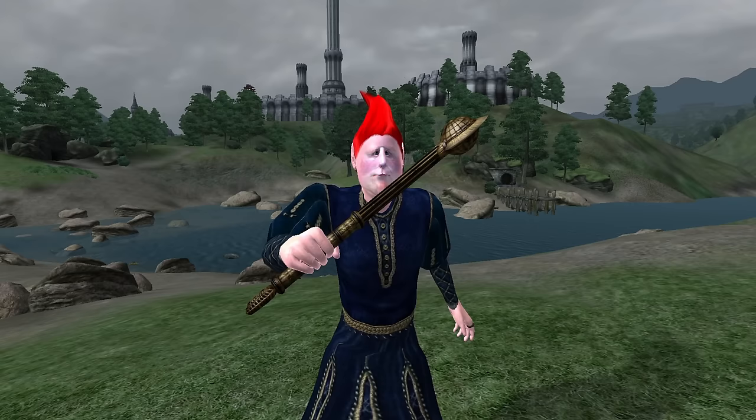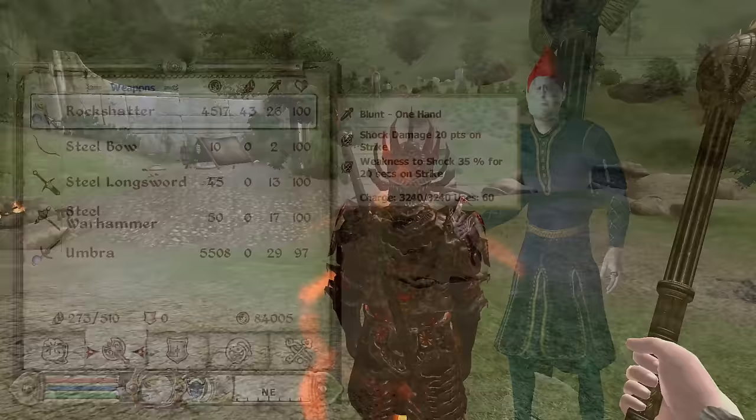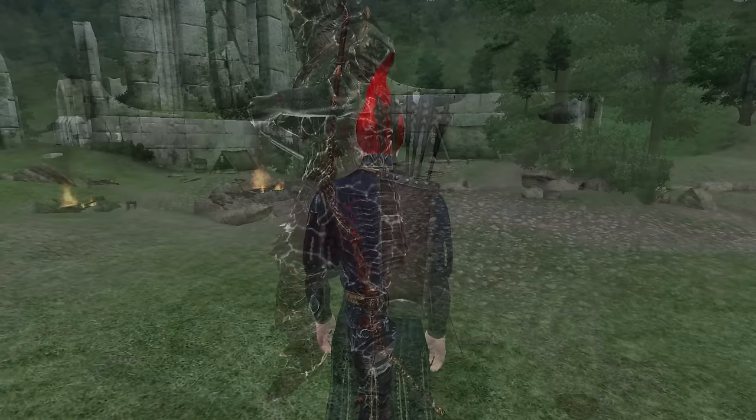Rock Shatter: Rock Shatter can be acquired by looting Bjolfi during the quest When the Vow Breaks. It is a one-handed mace, has a durability of 672, a value of 4,517 gold, deals 24 base damage, and has the enchantments of Shock Damage for 20 points and Weakness to Shock for 35% for 20 seconds.